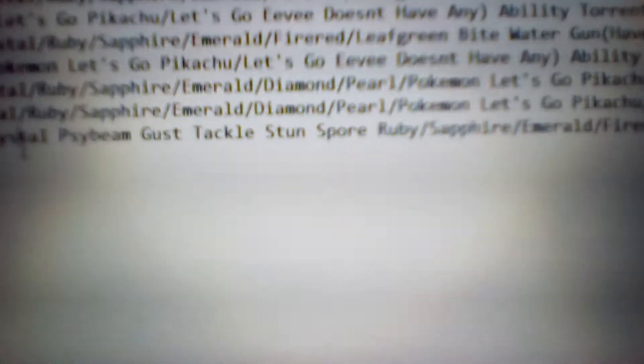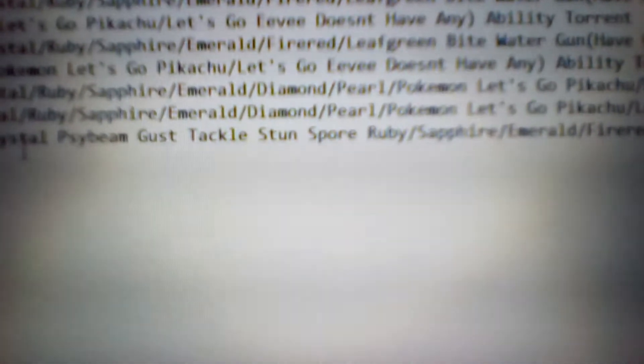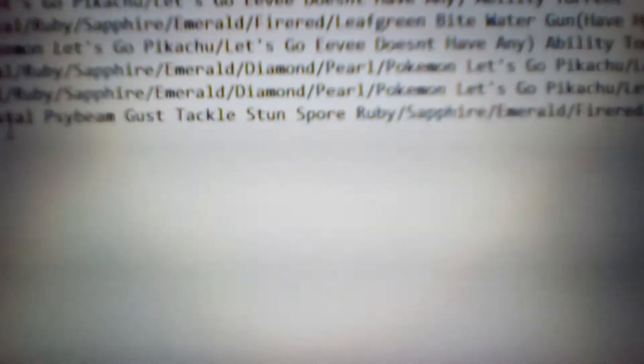Stun Spore is a status move, 75 accuracy, grass type move. Its effect is to paralyze the opponent, as long as it lands. Like I said in previous editions, to me personally I don't care what the accuracy is on status moves. Of course, if there's a better status move available — like if one has Sing and you can get Spore instead, then obviously you'd want Spore because Spore has more accuracy than Sing. But for me, it doesn't matter if it's under 90% accuracy — I just go for it because it's a status move.